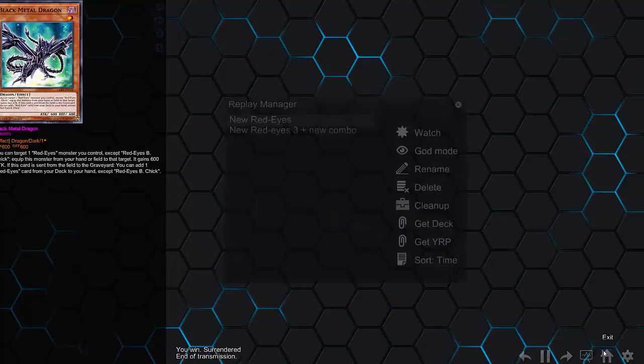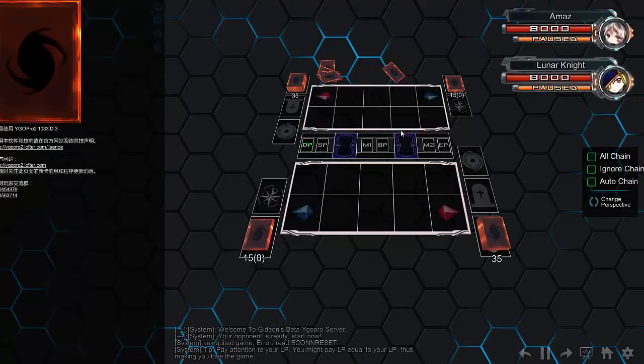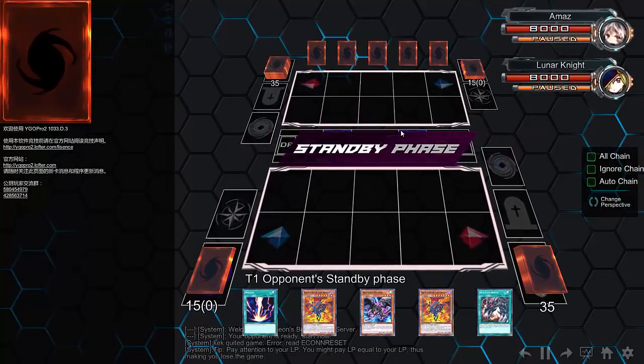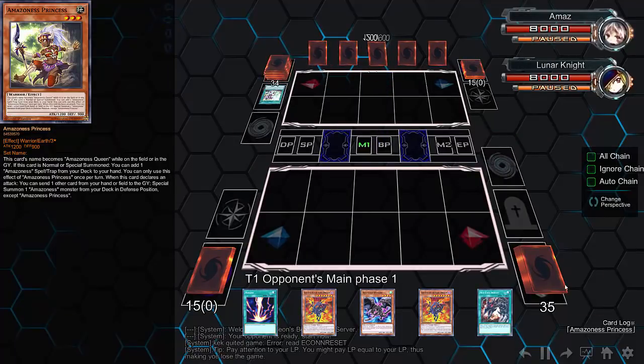His opponent says, 'Oh shit, my Buster Blader just got used against me,' and scoops. Buster Blader was supposed to slay the Red Eyes — instead it slays its own master. Irony at the highest degree. Let's go into the second duel. He opens with Red Eyes Insight and he's playing against Amazonist.